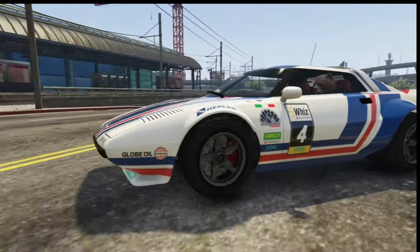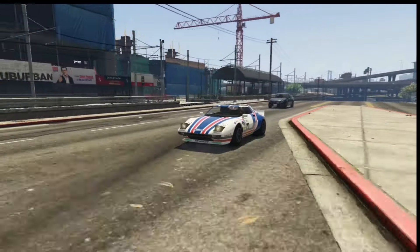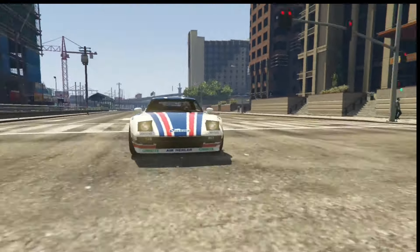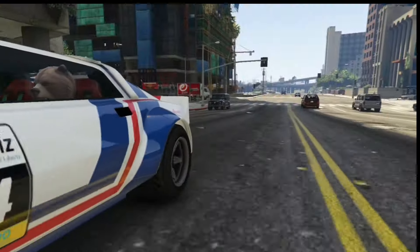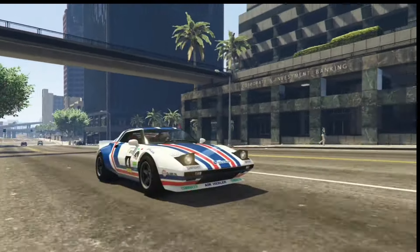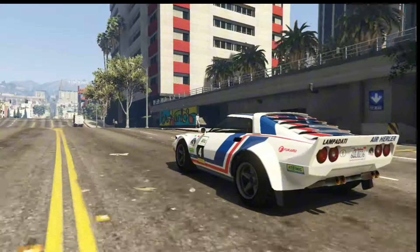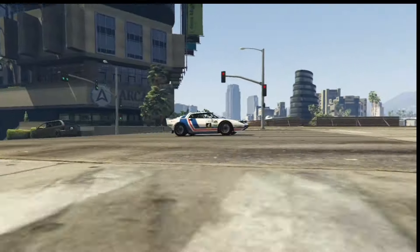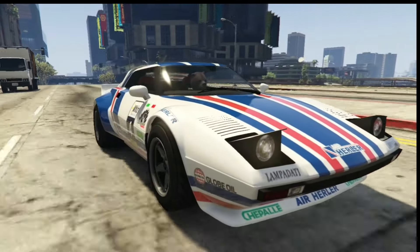Next in line, I got the Lampadati Tropos Rally. It's a two-door rally car added to the game as part of the Cunning Stunts update. This car is also not based on any sort of Maserati car. In fact, it's based on the Lancia Stratos. This car is rear-wheel drive. Surprisingly, the handling is good — I can't complain. Top speed is about 94 miles per hour when it's stock. Fully upgraded, expect it to touch 115 miles per hour.